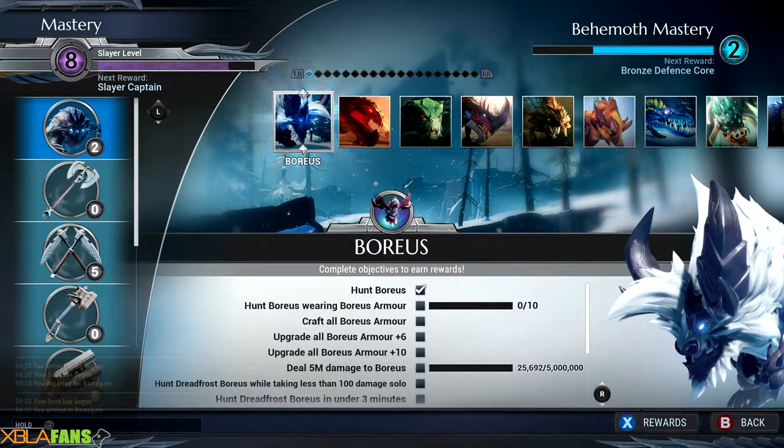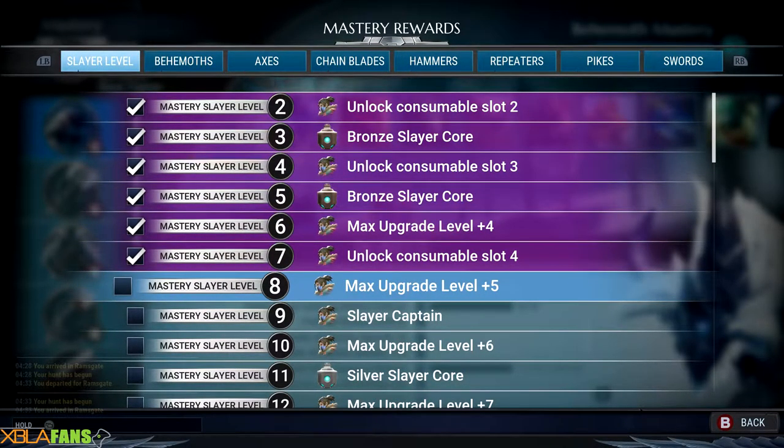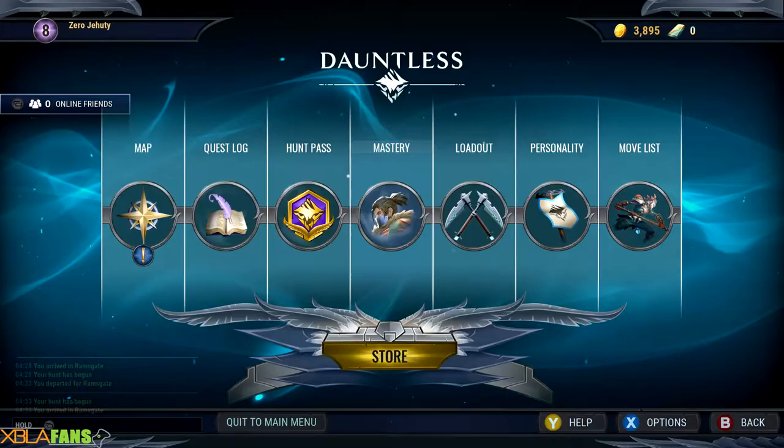For this guy, you want to kill him in his own armor — hunt them, create all the armor pieces or weapons for him. As you level that up, it unlocks different upgrades. So right now I can only upgrade my Chain Blades to level four. Once I get to mastery level eight, I can upgrade them to level five. As I level the Chain Blades up, I'll actually get mods and different attacks for them.